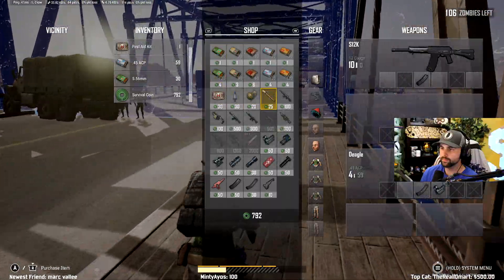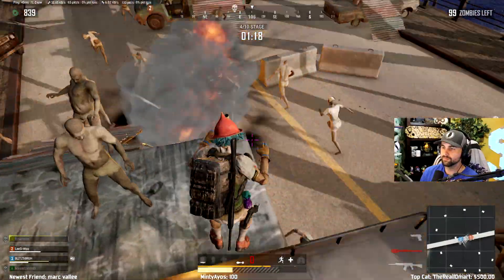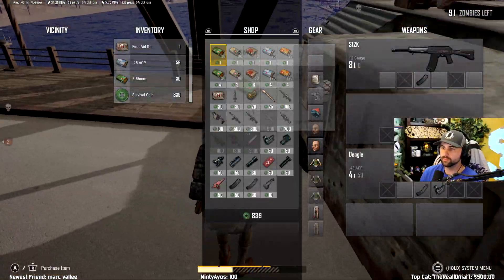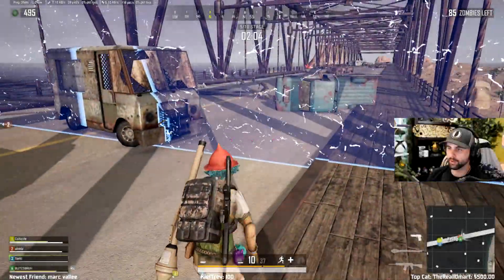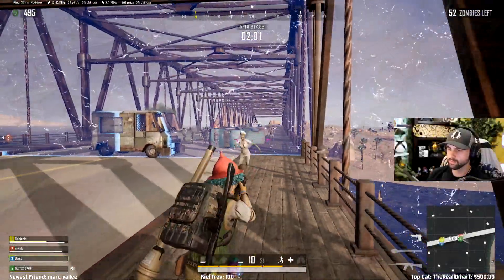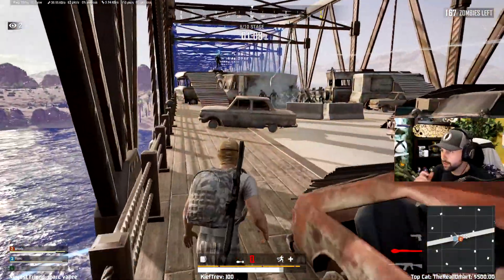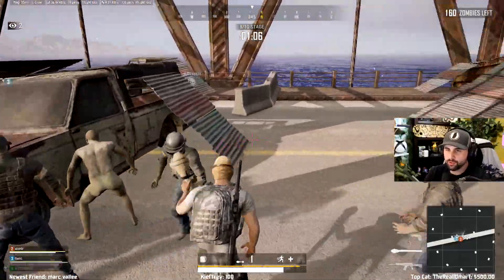I left my second weapon slot open so I could continually replenish my Panzerfaust. Two next-level strats are to use the explosives where the zombies are spawning, and to also use them near your teammates because friendly fire is off, which will not only help eliminate the zombies, but also help keep your teammates alive.